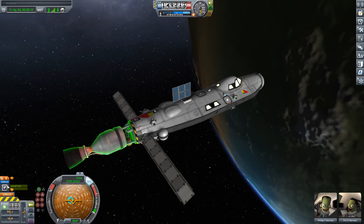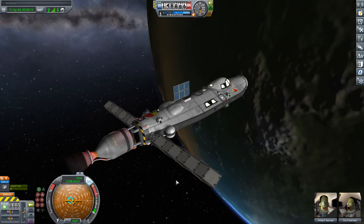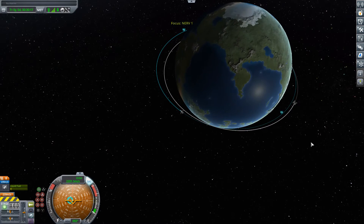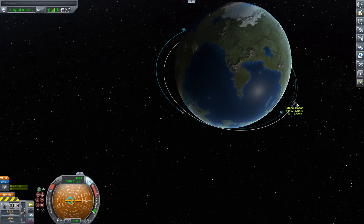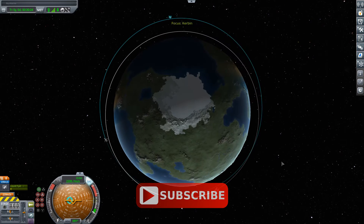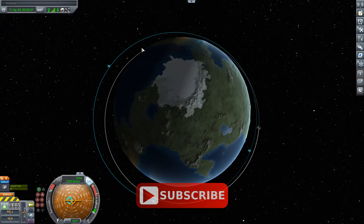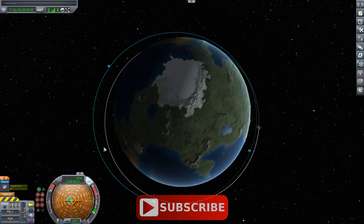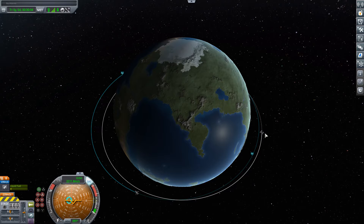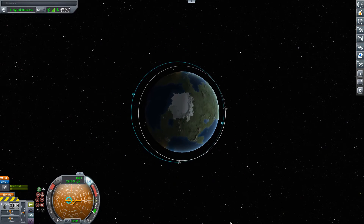Moreover, it only has 239 meters per second of delta-V left. And what these two want to do is to get themselves to our space station here — our tutorial station that we saw briefly during our space shuttle episode. They've gotten themselves into this sort of low Kerbin orbit, but it's rather eccentric. They need to get themselves to the station, and with only 239 meters per second left, they want to do this as efficiently as possible.